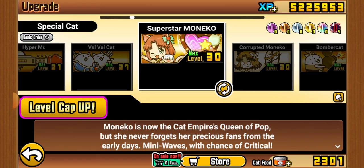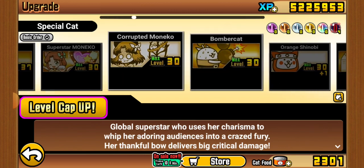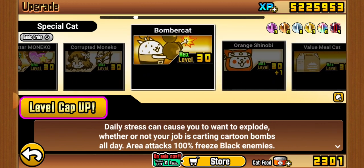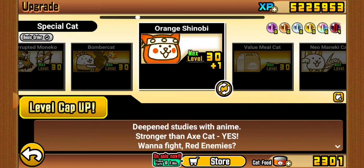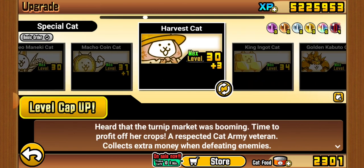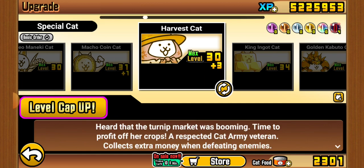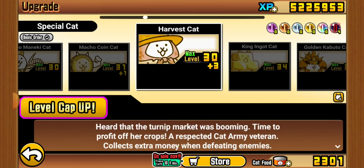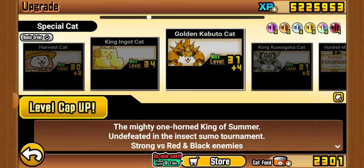I got Minecho's true form — Corrupted Minecho Bomber — very good against Blacks. A lot of these are boring. I still consider Harvest Cat one of the worst units in the game. Although I could get its true form one day.